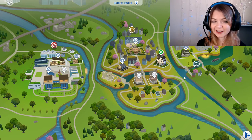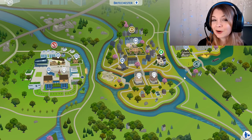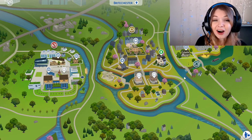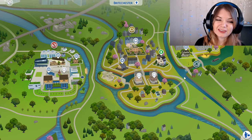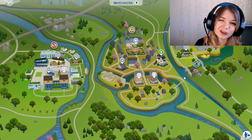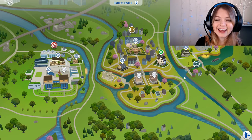We are in the brand new neighborhood of Brightchester, which is the university neighborhood. I did make a video with the character who we're going to play as — she was applying to the university, and I had this whole great backstory for her. But the audio on that was so terrible that I decided not to use it. I'm going to try to make up for it as we play now. I couldn't go back into an old save to restart the whole game again, which is so annoying. But we're here and we're going to just get started.